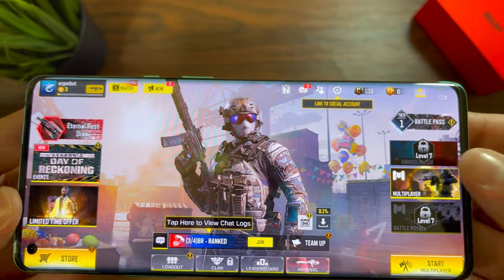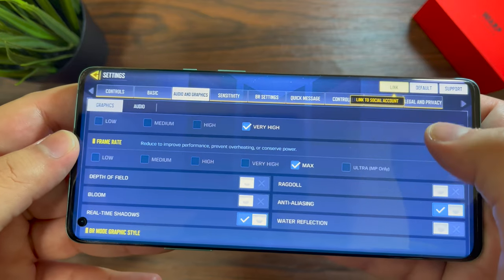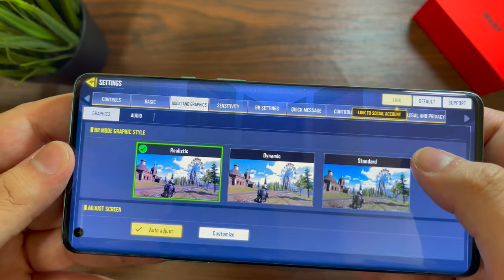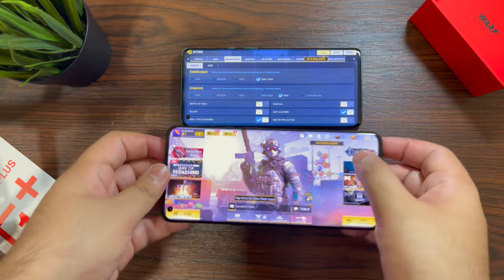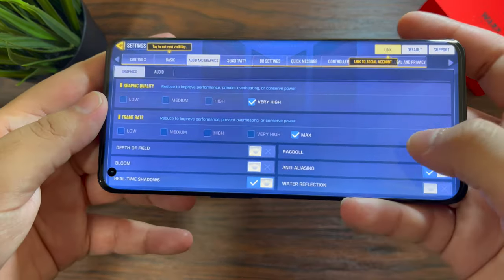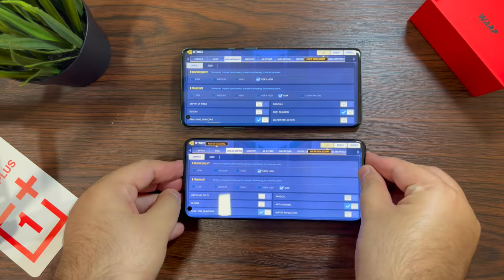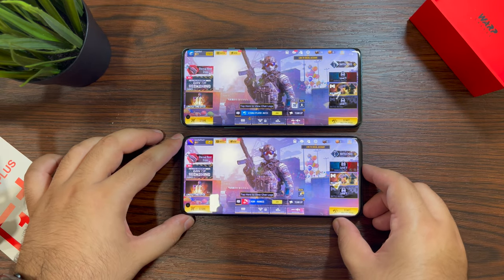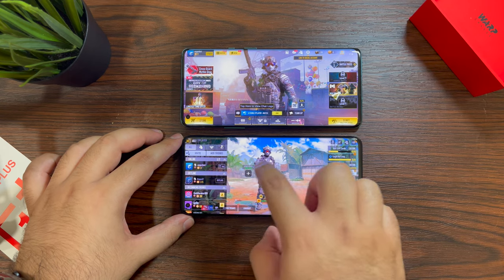Now let's look at the screen. The displays on the 8 Pro and 9 Pro are not much different in practice, though I'll keep the same settings on both. The OnePlus 8 Pro has a Quad HD AMOLED display with a fixed 120Hz refresh rate. The OnePlus 9 Pro has a Quad HD+ LTPO panel that goes from 1Hz to 120Hz with adaptive refresh rate — so they're not exactly the same.